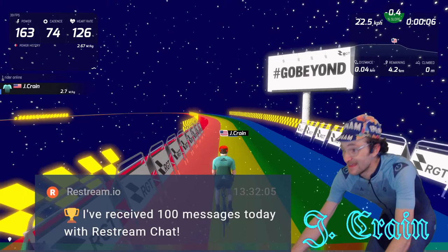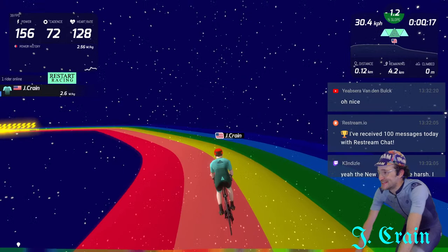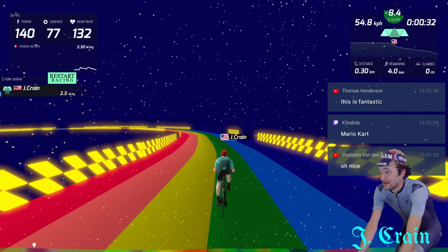It's Rainbow Road — Mario Kart style. I wonder if this is a reference to what I always say: that RGT is like Forza and Zwift is like Mario Kart. So they were like, 'that's funny, let's make a course that just straight up is Mario Kart.' I'm definitely going to do my cool down on here.